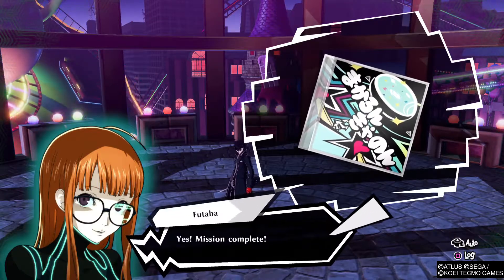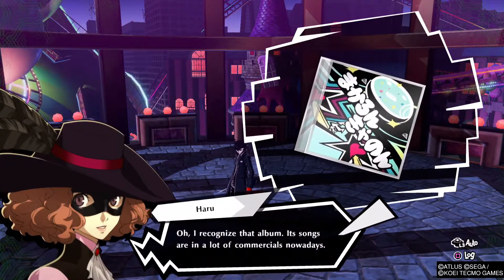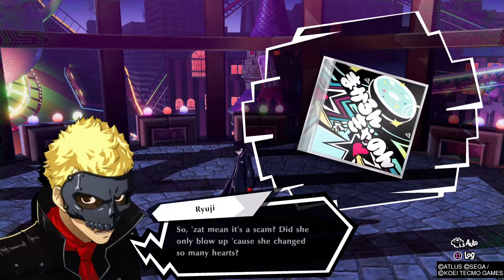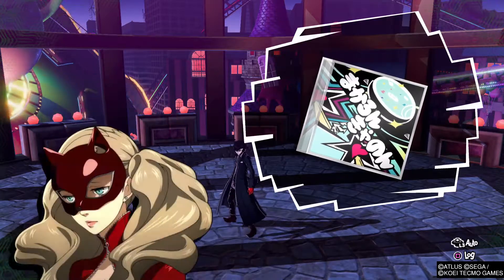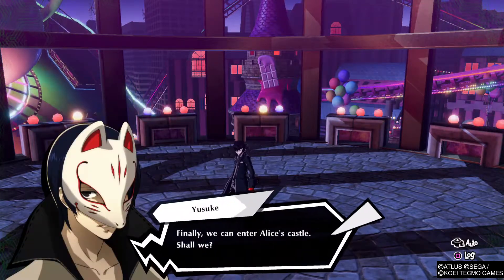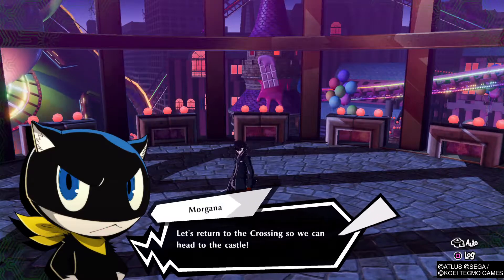Mission complete! So the last core is a seat? I recognize that album. Its songs are in a lot of commercials nowadays. And that's Alice's biggest album — the one that's been at the top of the charts for weeks now. Does that mean it's a scam? Did she only blow up because she changed so many hearts? That should be the last of the jail's power sources. The search lines should be deactivated now. Finally, we can enter Alice's castle. Shall we? Yes, we need to stop her as soon as possible. Let's return to the crossing so we can head to the castle.